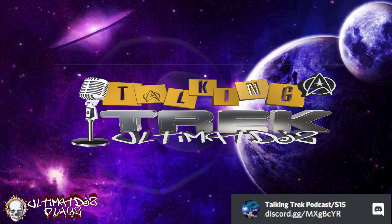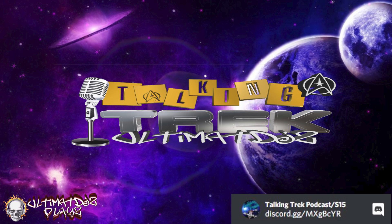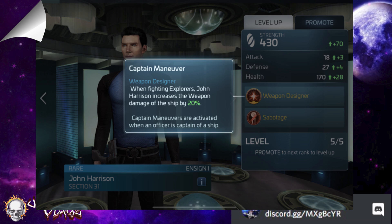So, John Harrison. Let's talk about his function. Looking at his captain's maneuver — meh. One can assume that this is based on base stats, and as most of these types of abilities typically are, which makes this maneuver so-so. But what people are willing to sell off at least two children for is John Harrison's officer ability.